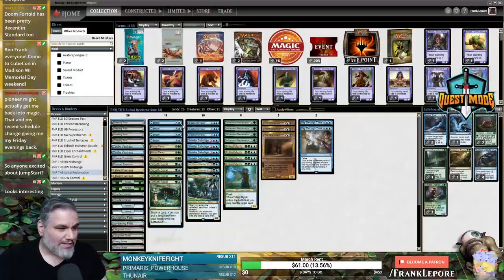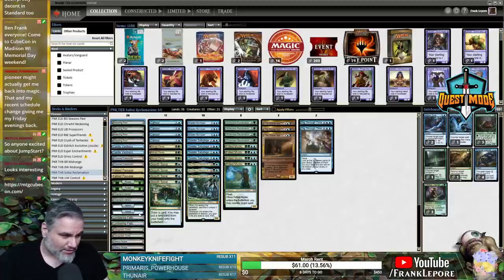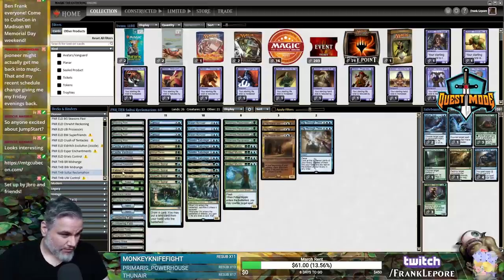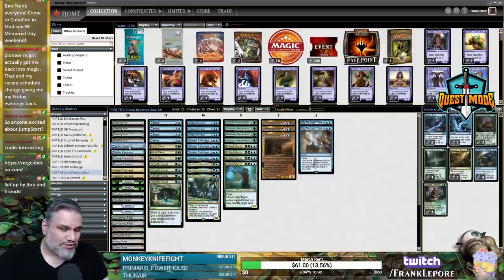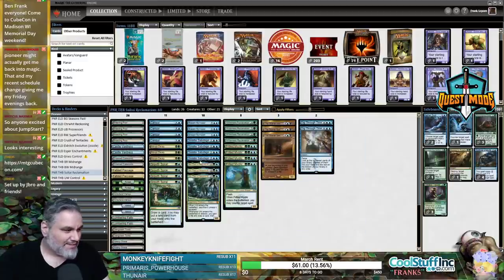We're going to play this Sultai deck we found in Pioneer — it's 5-0'd a League and looks pretty sweet. We have 26 lands. The lands that do things: two Lumbering Falls that attack for us, two Fabled Passage that sac for us, and two Castle Vantress which scry for us. I can't really think of anything that rhymes with sac and attack — that's sad.